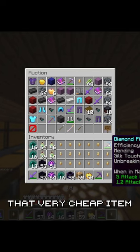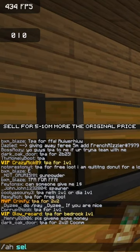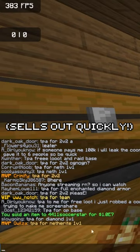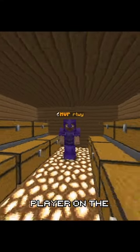Once you've found that very cheap item, you're going to want to flip that. So I got this for $1 million, and I'm going to sell it for $10 million. And right away, it just sold. So all you want to do is just rinse and repeat, and then you'll become the richest player on the Donut SMP.